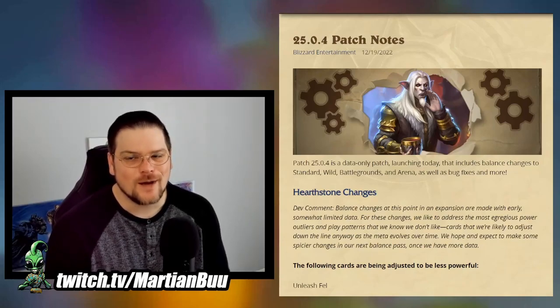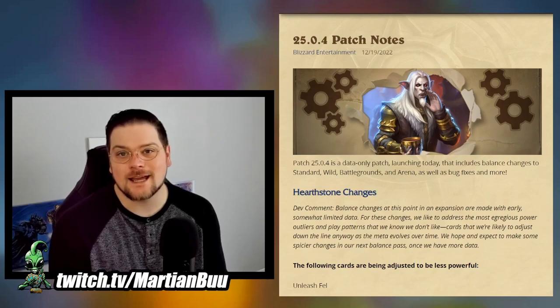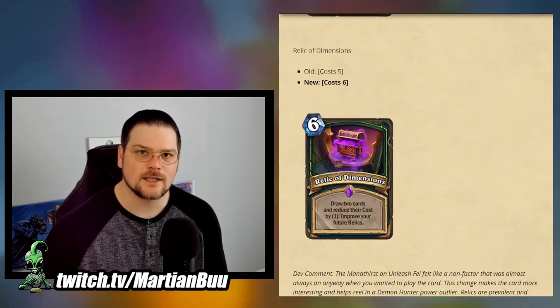Greetings fellow humans, I'm Marsh and Boo, and today we're going to talk about the latest balance patch, which actually includes a wild-specific change. First up, we have Demon Hunter: Unleashed Fell is going from Mono/Thirst 4 to Mono/Thirst 6, and Relic of Dimensions is going from cost 5 to cost 6.